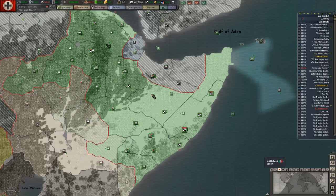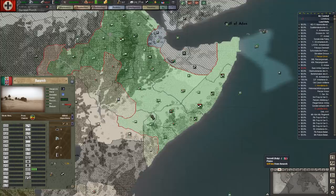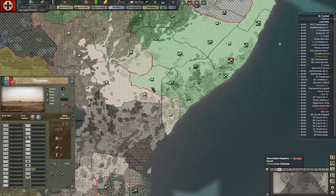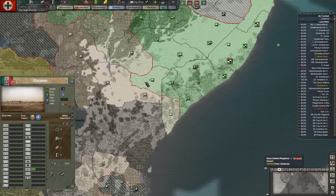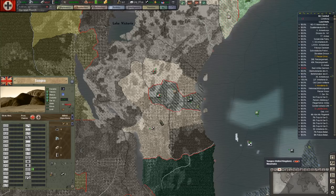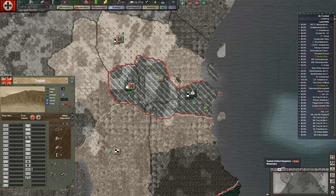Welcome back, fellow armchair generals. This is Gamer1745 with my continuing playthrough of Hearts of Iron 3 with Black Ice 9.11. I'm not sure what thumbnail I'll use for this episode, but I've been using Afrika Korps thumbnails set in the desert. We've been fighting in the desert, and looking at problems out in the Oden region and down in Somalia — dry steppe plains, quite appropriate for the Afrika Korps symbology.